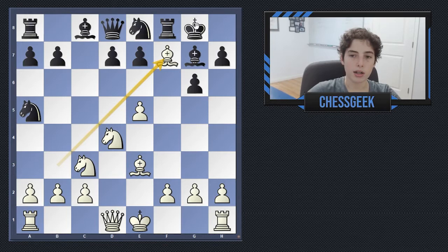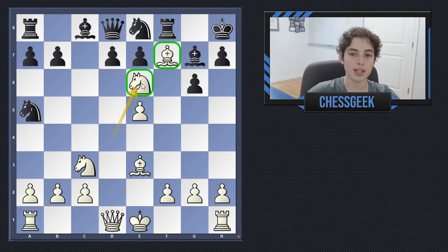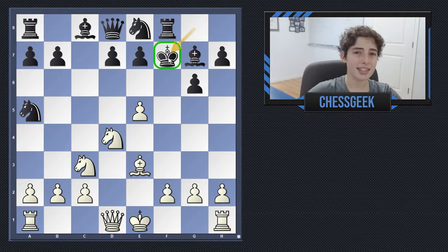So what else can black do? What if the king moves over here to h8? This is the other legal move. Well, this is no better, because of a similar idea — you move the knight to e6, and because the pawn on f7 is no longer there, you have this beautiful way of winning the queen. Very similar to last time.